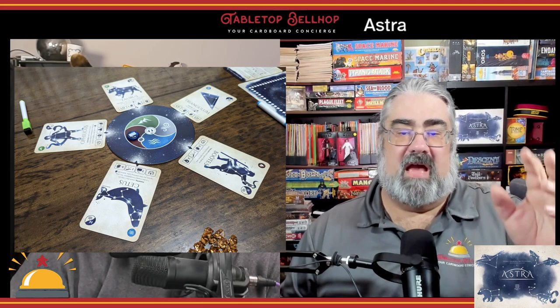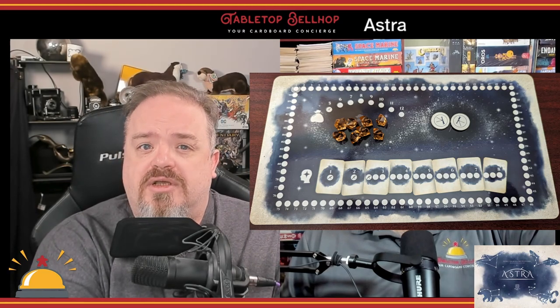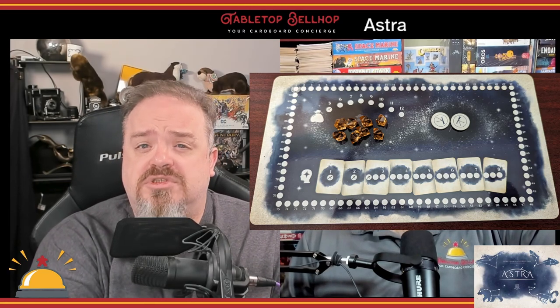The board choice and number of cards is based on player count — technically player count plus one. You place the sphere marker on the element shown on the card you flipped up; there are four elements in the game. Each player collects a player board, eight stardust tokens, and a marker in the color of their choice. Players also each collect a rule summary and scoring card — these are asymmetric, so players shouldn't show them to others. The player who last saw a shooting star starts. On your turn you have two options: observe or pass.